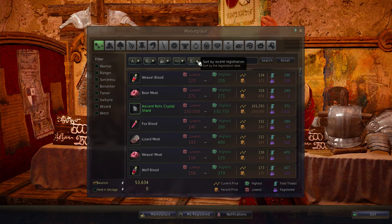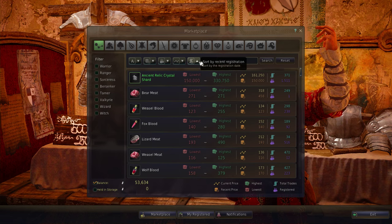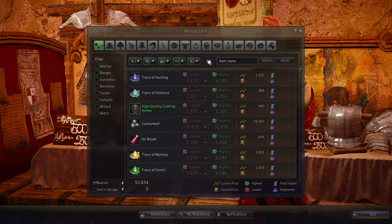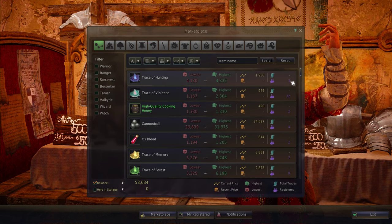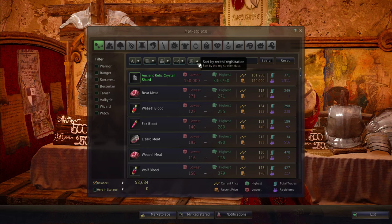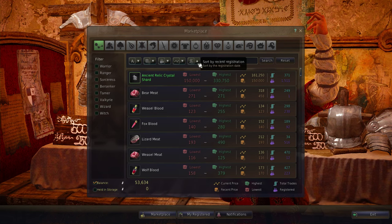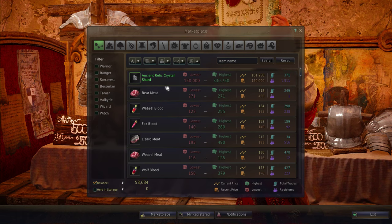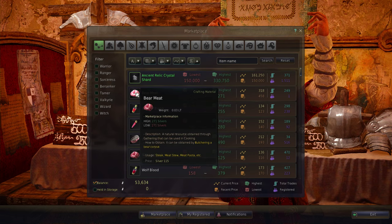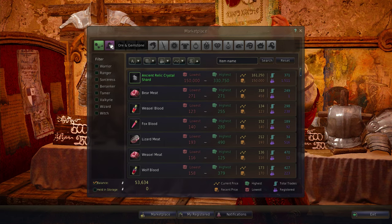Then we have sort by most recent registration, so you can see what's the most recent thing that's entered the market. It's kind of hard to tell which one is most recent versus least recent, but I'm guessing the one with only one bear meat is most recent, because that bear meat would not be sitting on the marketplace very long.